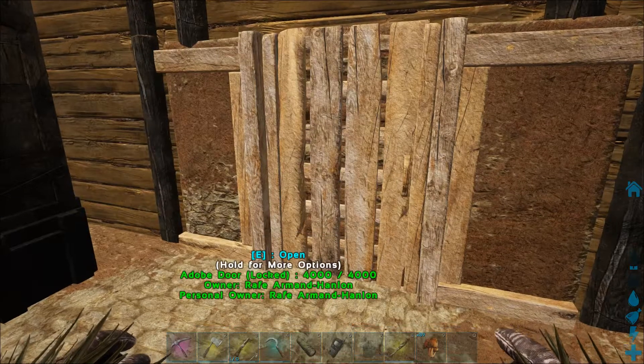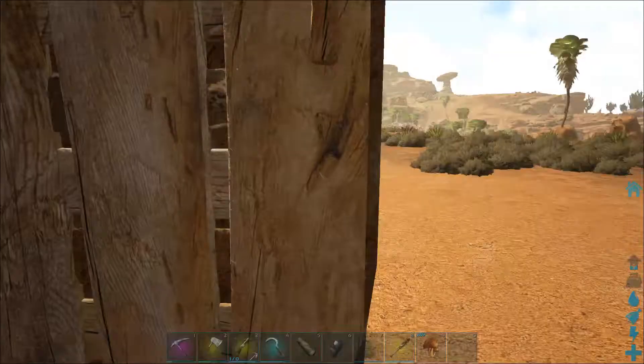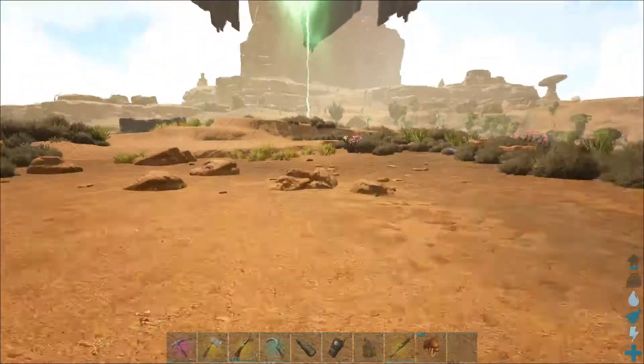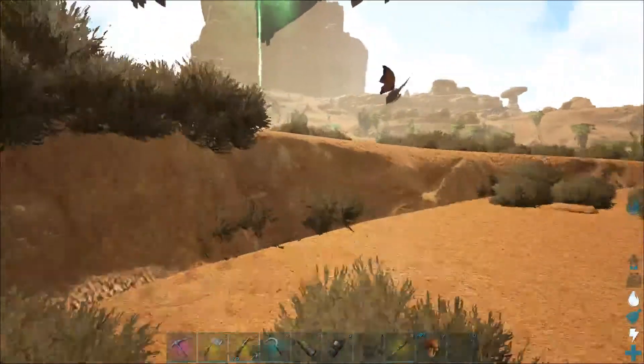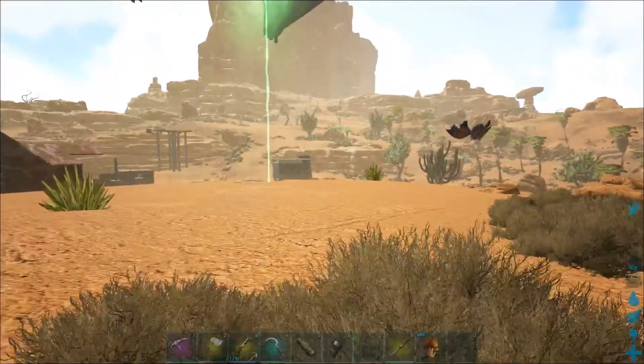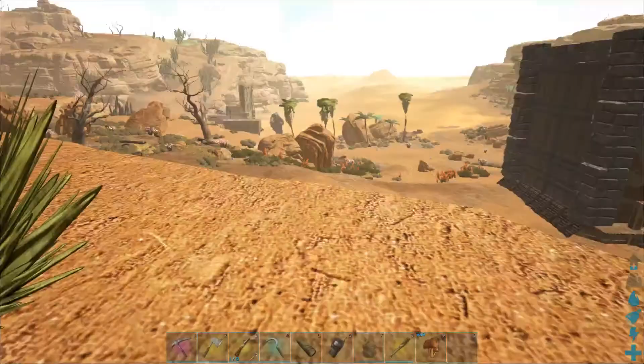Hello and welcome to episode 23 of my Survival Evolved Let's Play series. I am currently on the Scorched Earth server. I'm going to go get my Wyvern and I'm going to go do some drop hunting.